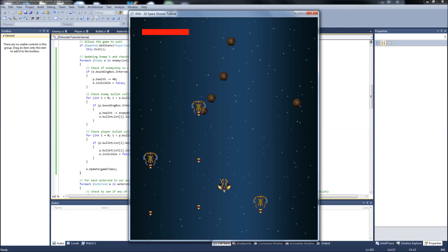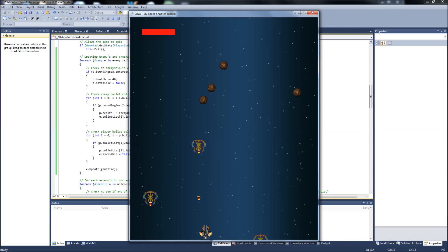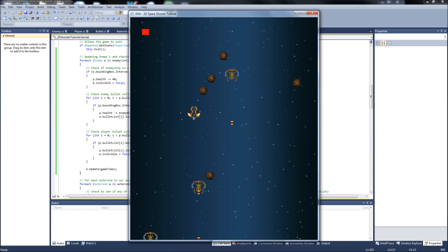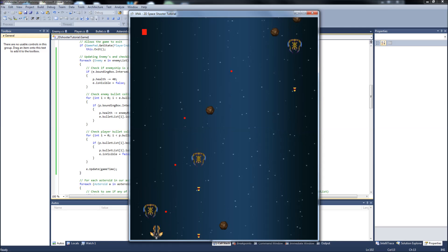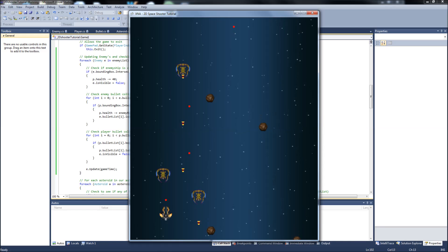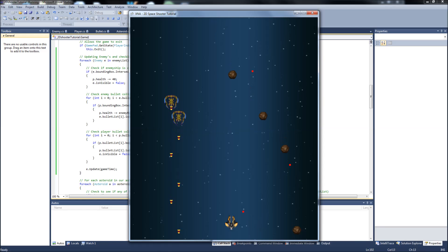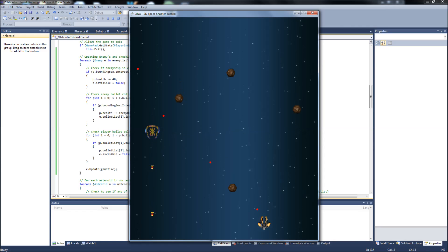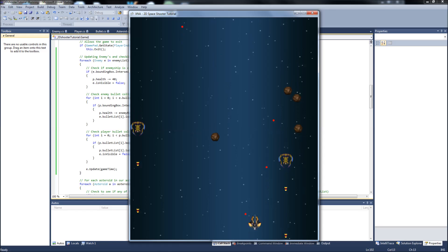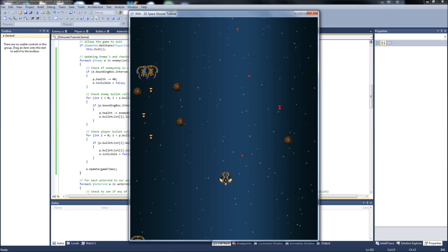Now our enemies are on screen and shooting bullets — every time they hit us we take damage, and we can blast them too. The bullet delay is still a bit high though; when two enemies group together the bullet density is intense. It lags a bit while recording but runs fine otherwise, so we'll need to tweak the bullet delay upward.